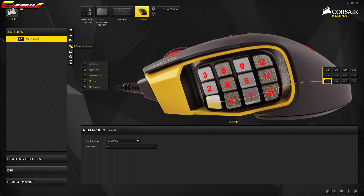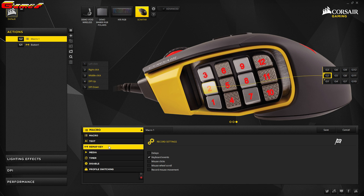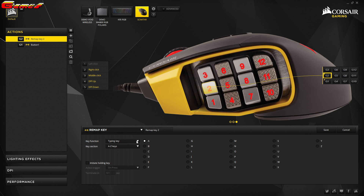You now need to repeat the process for every button you wish to keybind. Click on the plus icon, highlight the button you wish to bind — this time it will be number 2. Change the drop down box to 'AB remap key,' change the key function drop down box to keystroke, click into the keystroke box and type the number 2 or whatever your preference is, name the setting to the right, then save the setting and click save to library. Do this until you have bound all of the buttons you need.